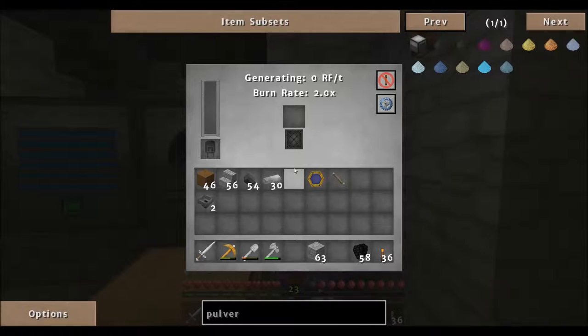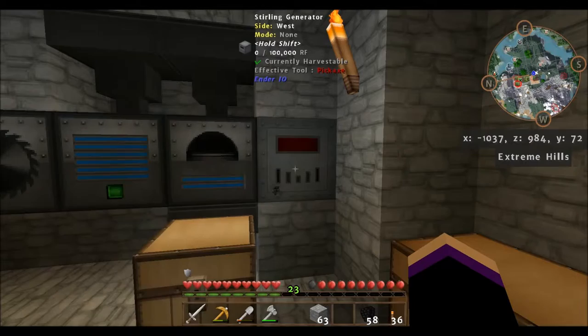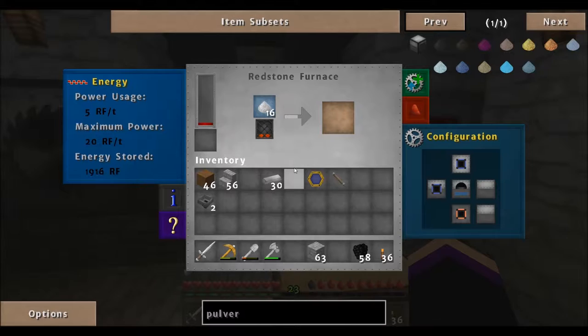Now we don't have power because we don't have any coal in there. We've got to put coal in there. I'm going to have a better power source later - this is early game so we are using coal. All right, this is working.